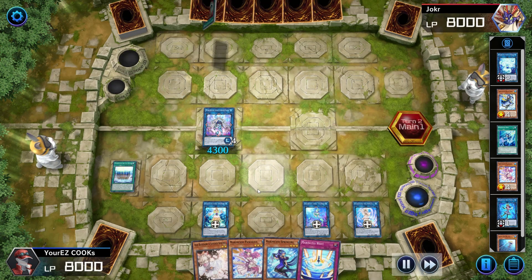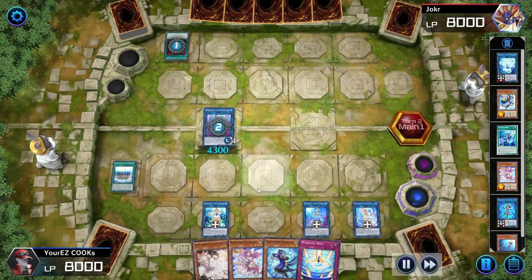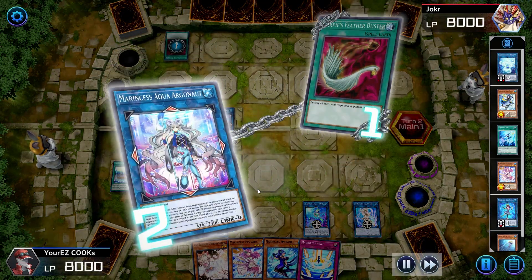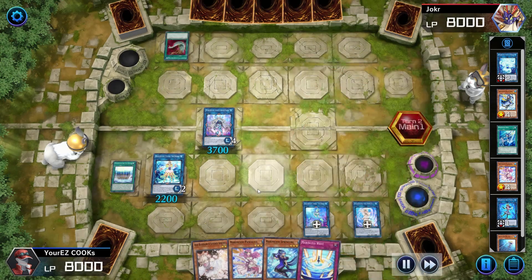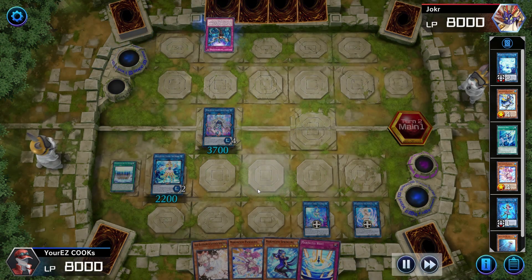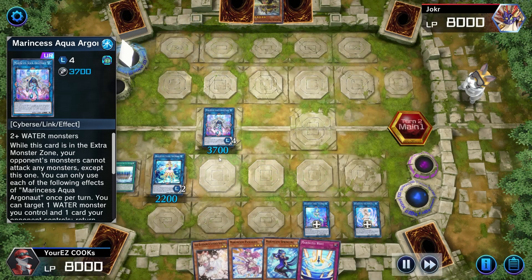We can negate that — perfect. Send it back to the hand. We just negate it and that's GGs right there. We are unaffected, we are unaffected.